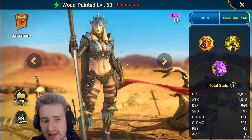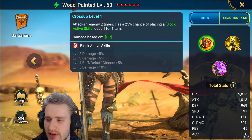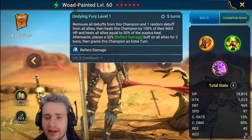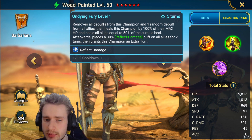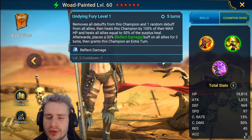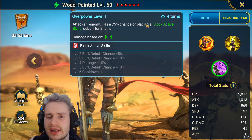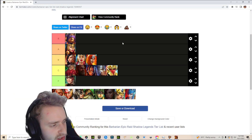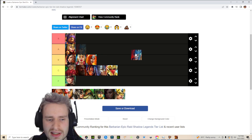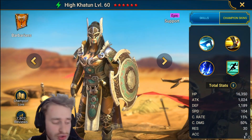Next up we have Wode Painted, who got buffed semi-recently. She attacks one enemy two times with a 30% chance of placing a block active skills debuff for one turn. She fully cleanses herself and removes one random debuff from all allies, then heals herself by 100% of her max HP and heals all allies equal to 50% of the surplus heal — decent base HP makes that a pretty good heal. Afterwards she places a reflect damage buff on all allies for two turns on a four turn cooldown, gets an extra turn, and attacks one enemy with a 100% chance of placing a block active skills for two turns on a three turn cooldown. Wode Painted is going into the A tier. Prior to her buff she would have been F tier, but after the rework she is a pretty decent champion.